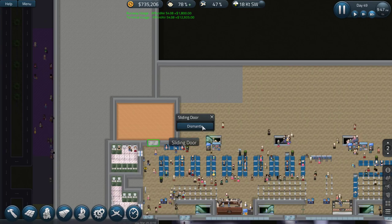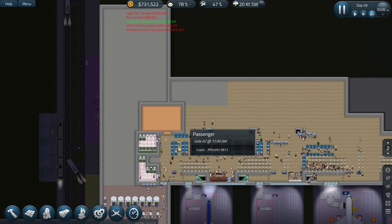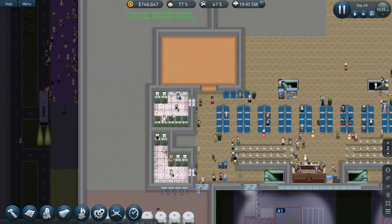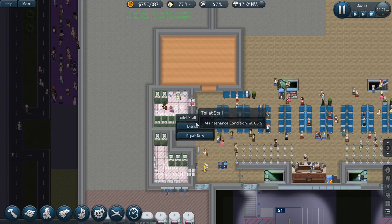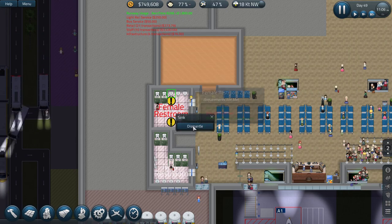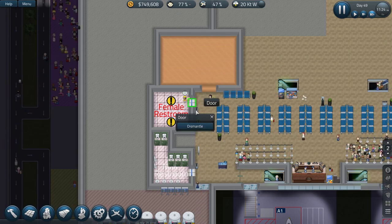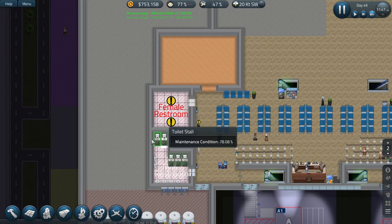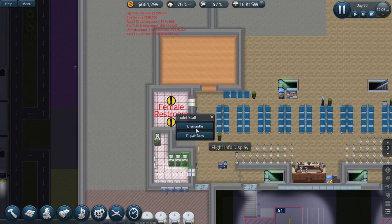Let's dismantle this door. I want to get rid of these things completely - we might redo this, but let's start dismantling some of this. We're doing a better arrangement. Let's dismantle some more of this - okay, let's get rid of all of these.